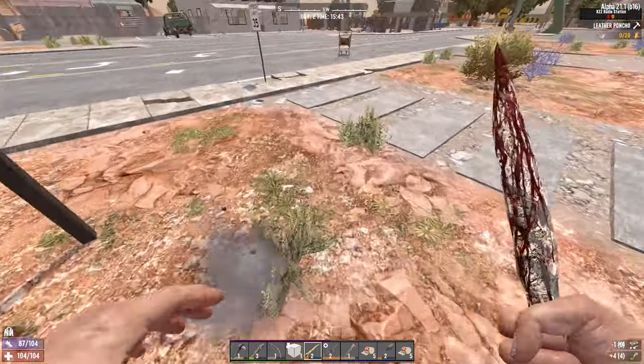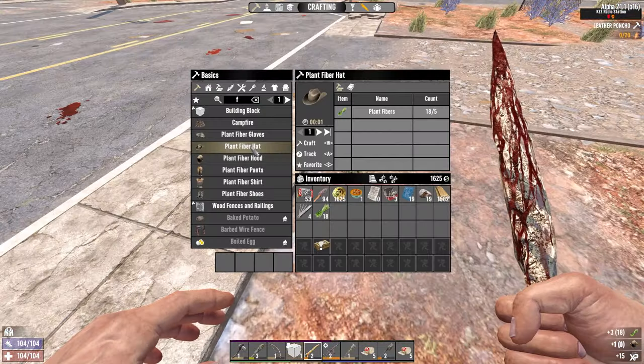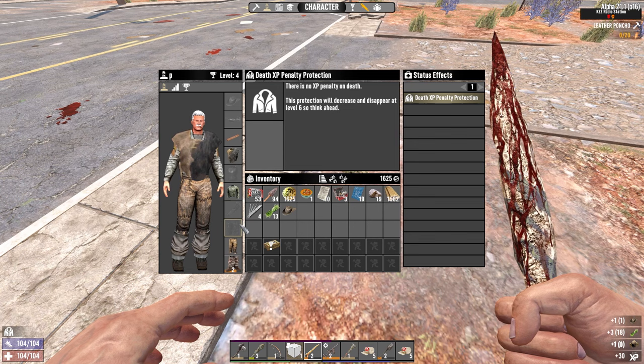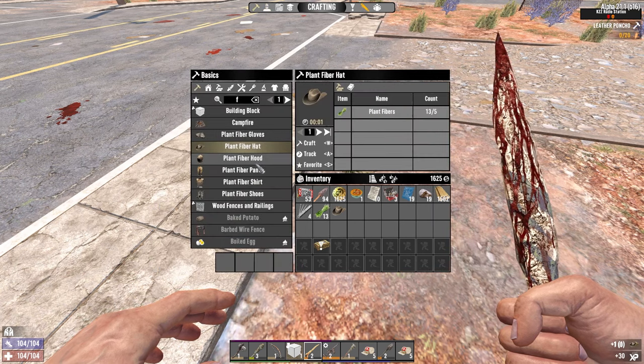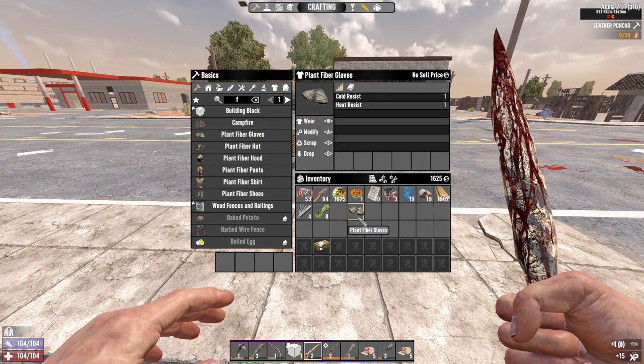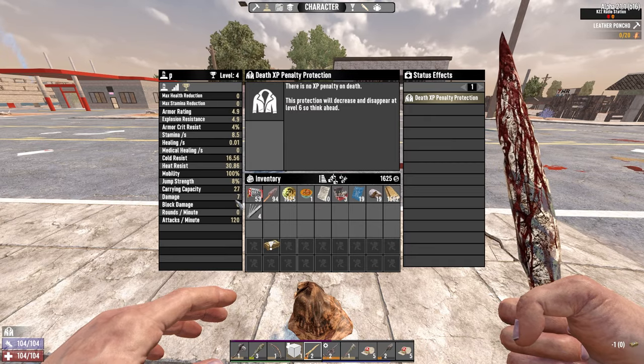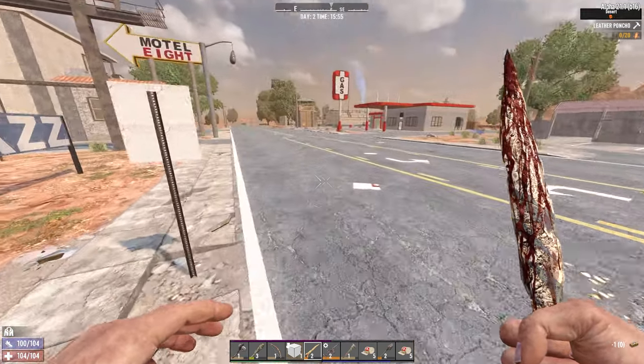I'm just used to it not really mattering, because in the forest you're really not going to notice. Plant fiber hat — do I have any gloves? No, I don't have gloves, so we can also make plant fiber gloves, just until I find actual armor, which is probably more useful than heat resist. But in the meantime, I'll take it. So that gives me 30 points of heat resist — that's not bad. It's something.